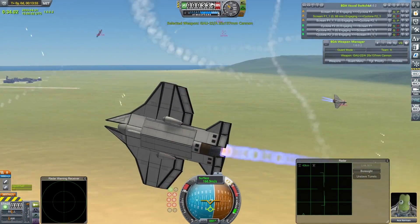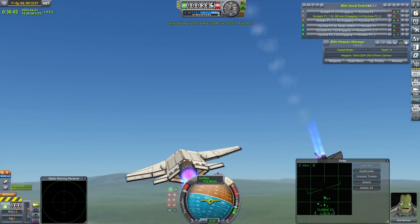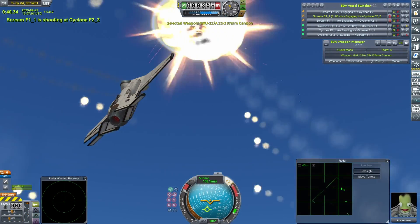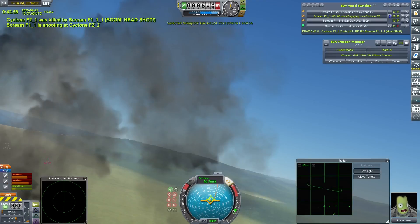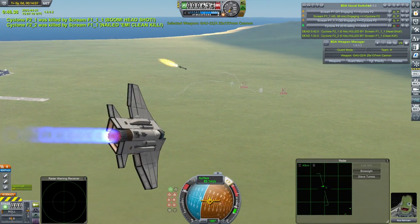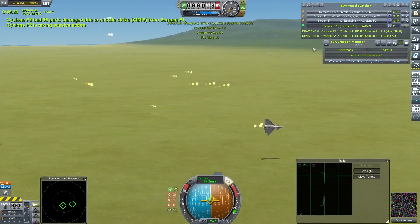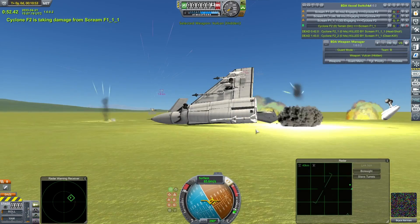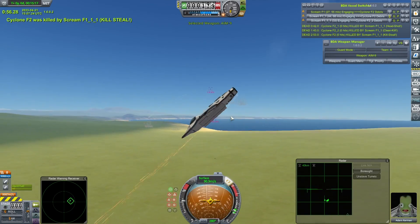In the background you can see a fight I threw together between my Scream, the latest product of my little Stealth Fighter program, and just my bog standard Cyclone F2. The camera zooms a little bit weird because I installed basically everything fresh and was mucking about with the camera zoom, but you do get some really nice shots from it. This was basically just to see how radar cross sections have changed with the latest version, which has changed quite significantly since 1.5.0.